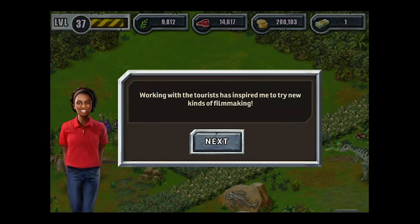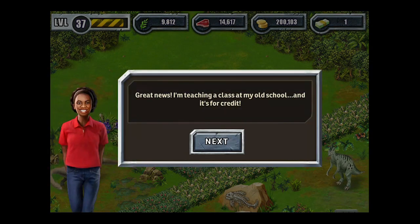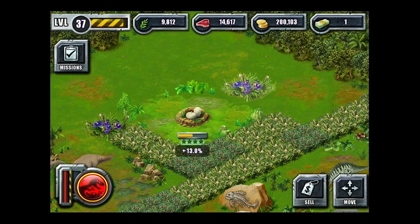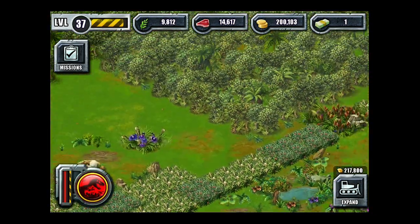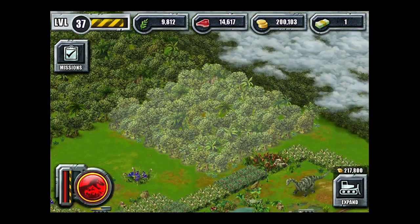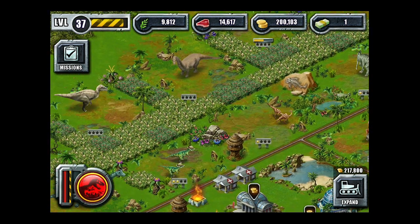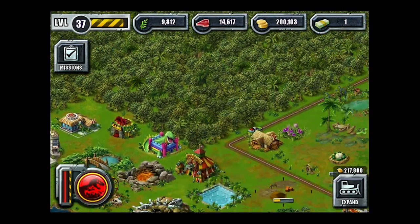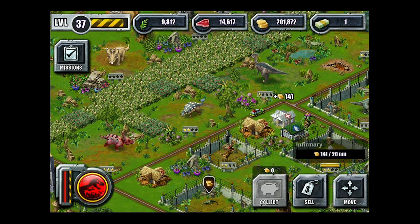There's not really a story to it. They try to do a little quest thing about a DNA thief and stuff, but we don't play this for the story. You play it for the impulse of collecting things and the nostalgia value. For this next mission here, she wants us to expand. Don't have enough money, so what I'm going to do is collect from a couple of our dinos and stuff over here. We're going to collect until we hit the amount we need.